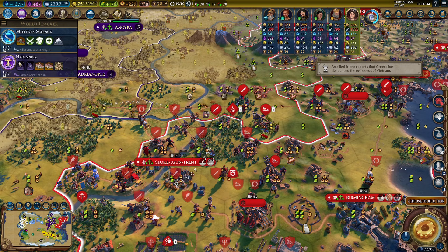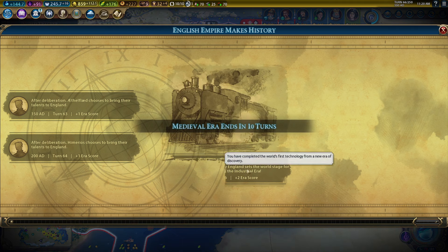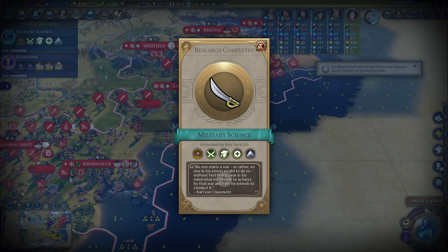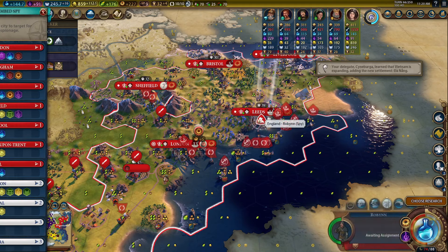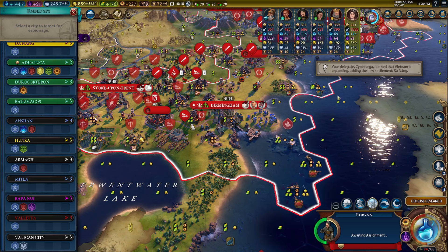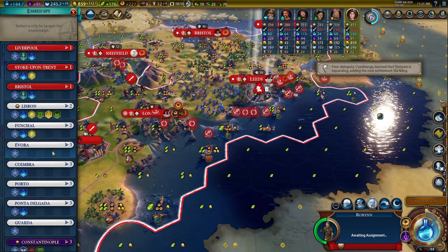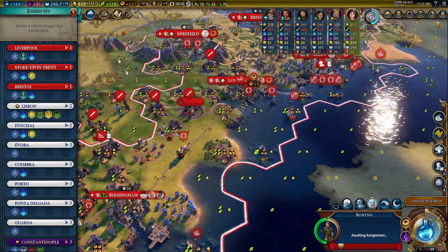Got our policy switch timed. I think maybe one or two more projects and we'll have our industrial general. There are our redcoats — we've unlocked them, awesome! Now one important point about the spy: we've got the wonder finishing in two turns. If you transport the spy to another city and then finish Terracotta while he's still in transit, he doesn't get the promotion — I've tried that.